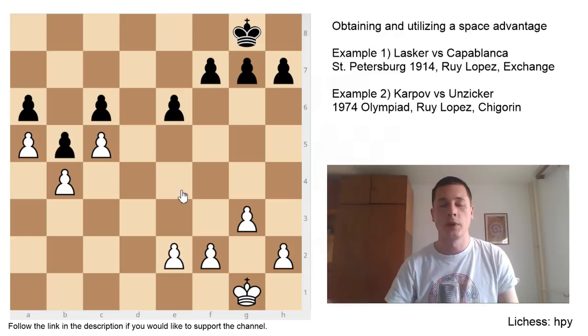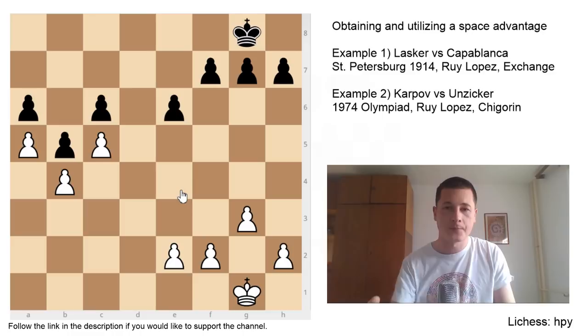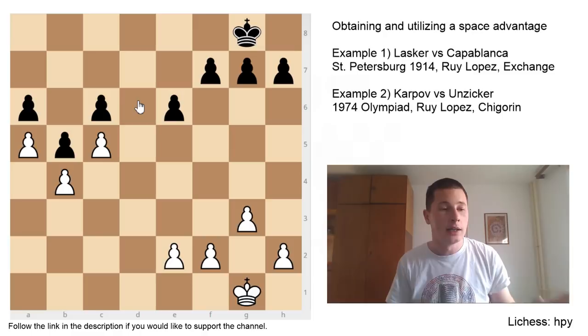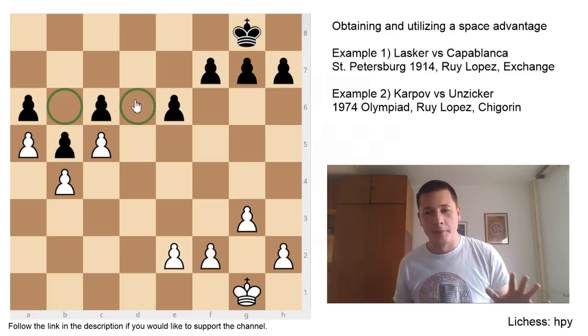The second point I would like to highlight is that whenever you have a Space Advantage, whenever you have pawns in your opponent's position, you have great potential outposts. The further your pawns are in your opponent's position, the higher the chances that you are going to have an unprotected square to utilize. If you manage to get a pawn on the sixth rank, you are definitely going to have outposts. If you put the White pawn on C6, then B6 and D6 are perfect outpost squares. The further your pawn goes down the board, the higher the likelihood of having outposts. White has two gorgeous squares to exploit: B6 and D6.